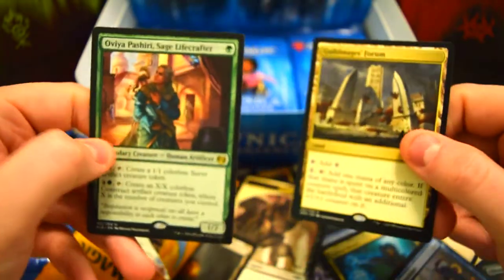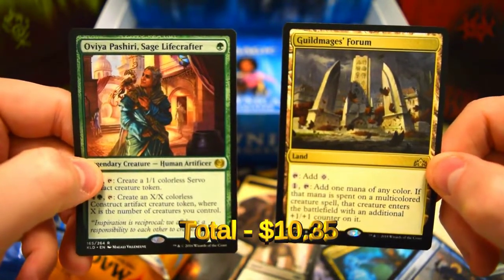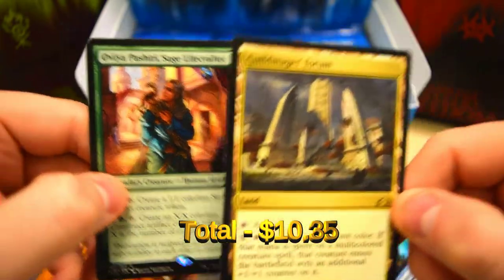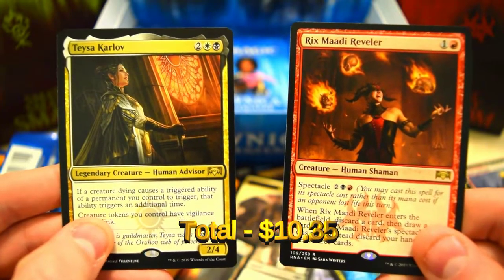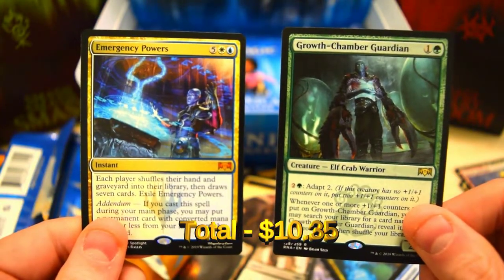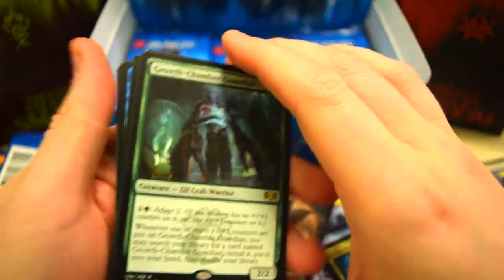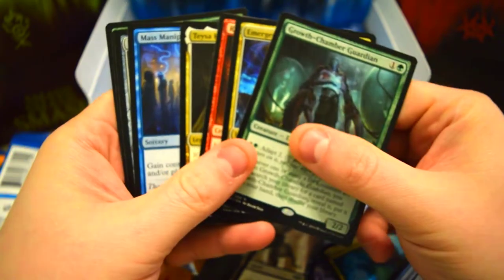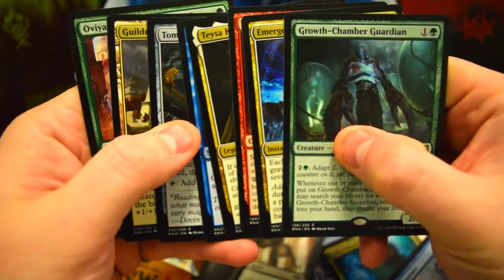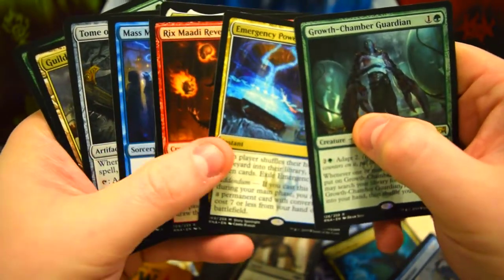Alright, so our big pulls today: from Guilds of Ravnica we've got Guild Mage Forum and Sage of the Lifecrafter. From Kaladesh we've got Mass Manipulation, Tome of the Guild Pack, Rixmati Reveler, and Teysa Karlov. Our big hits are Growth Chamber Guardian and Emergency Powers — our mythic pull of the day. If you enjoyed watching and want to see me crack more packs, let me know in the comments, leave a like, and stay tuned — we're going to keep hunting for that masterpiece. We'll see you next week!